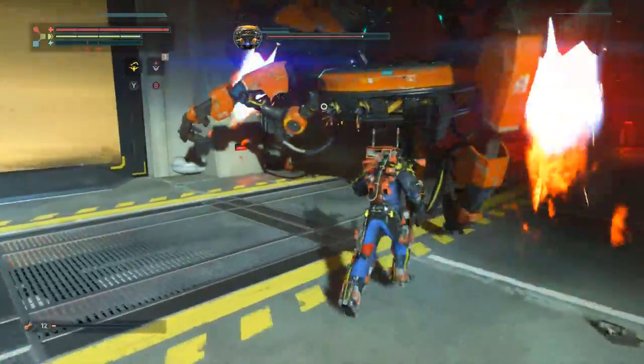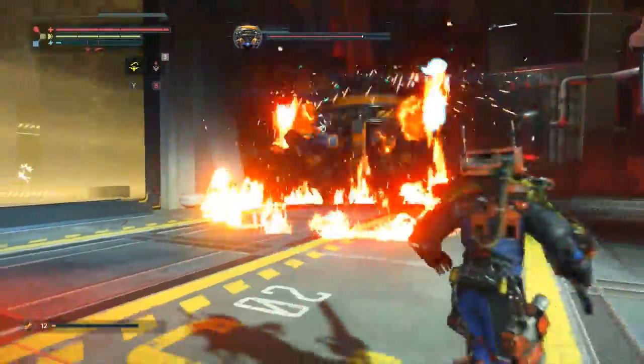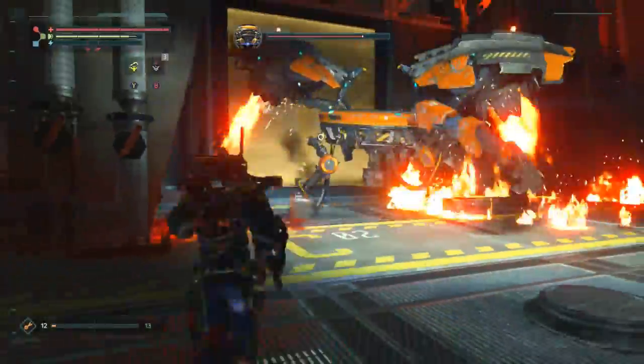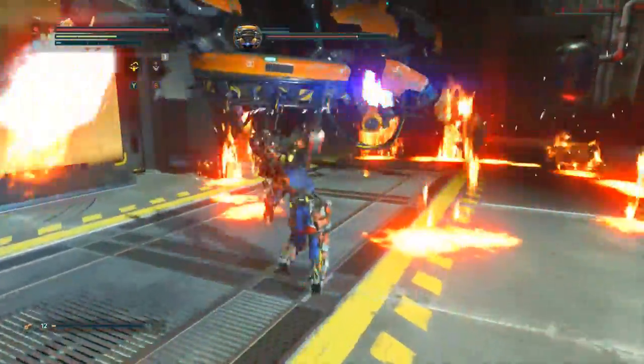I'm going to speed up to where I get rid of his three legs so I can show you the easiest way to get rid of the brain, because those three legs are protecting the main brain that you want to hit to do a lot of damage to him.